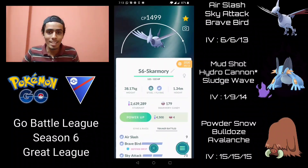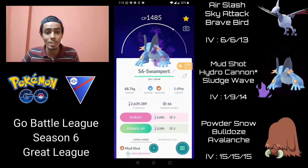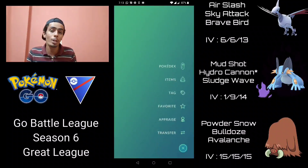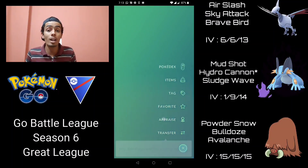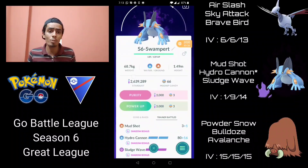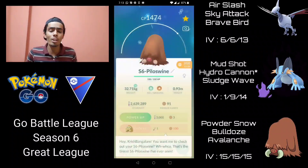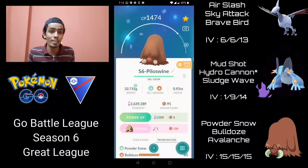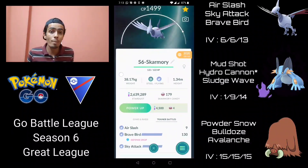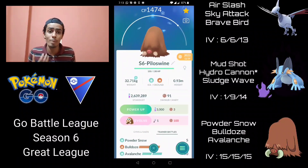Welcome back! We're going to continue with some more spice picks in the Great League. Today I'm trying out Piloswine in the Great League. I invested in a Piloswine because I found a 100% IV Swinub during the Holiday Cup, so I decided to evolve it and double move it. I'll eventually max it out into Mamoswine for Master League, but wanted to try it as Piloswine in the Great League along the way. Honestly, it's actually not bad — it's got the exact same moveset as Mamoswine and it's much tankier.